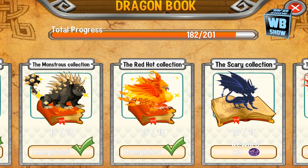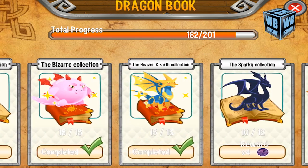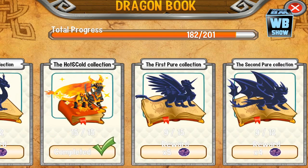We're going to look for the Platinum Dragon in the dragon book, which should tell us exactly what its weaknesses are.